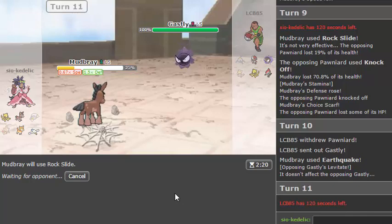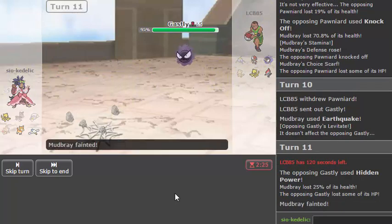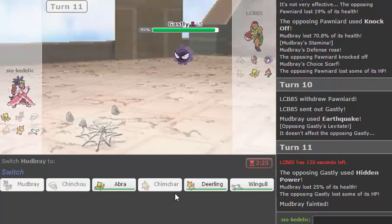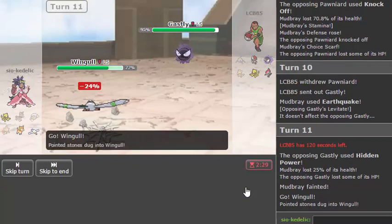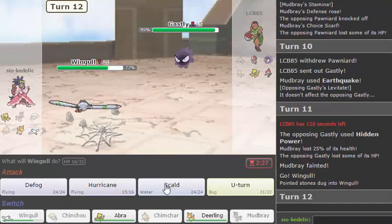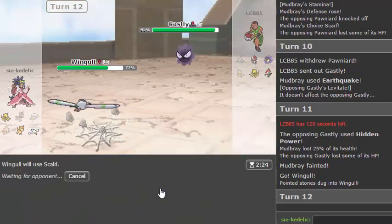I'm not going to be able to get rocks up because Chimchar is dead. My potential win here is to weaken Gastly enough and set up on a Bisharp Sucker Punch or para. I need to set up an Agility and then kind of run through. So let's go for a Scald here because I need the guaranteed damage. I'd like to Defog, and if I get a switch-in again I may Defog, but I'm just going to go for the Scald.